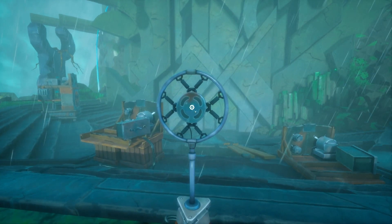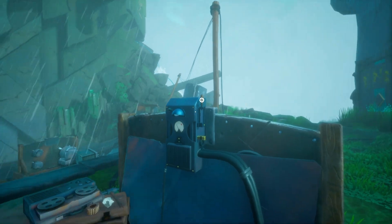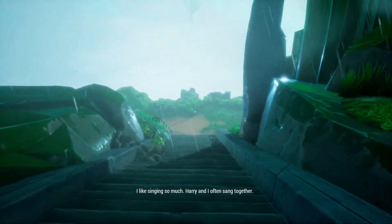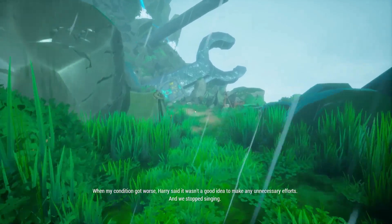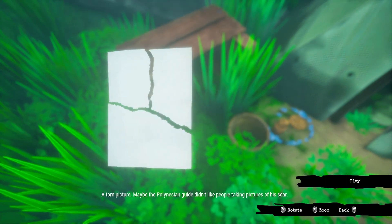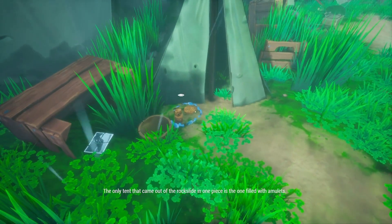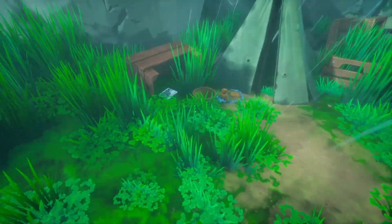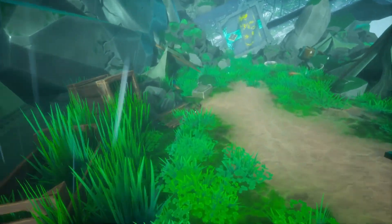Once that's done you can come and interact with this little thing right here. It's not going to work — there's no power yet, we all know that — so we're going to come later on and pull the switch and give it power. So I'm going to immediately run to this side right here. You can come and interact with this little puzzle right here.